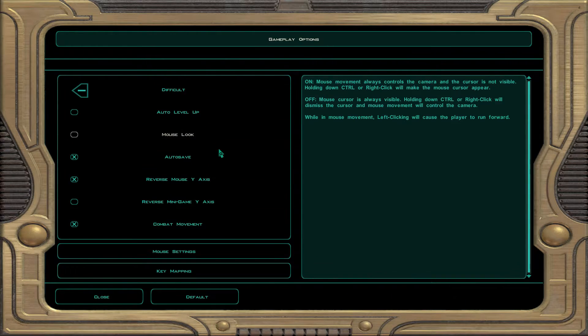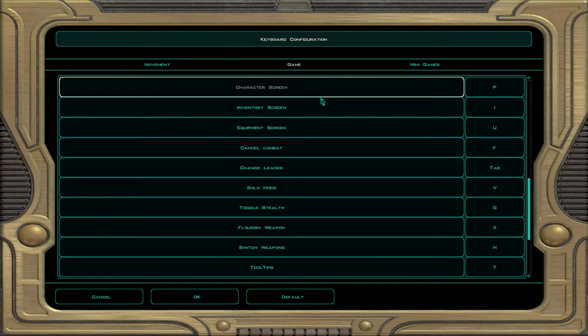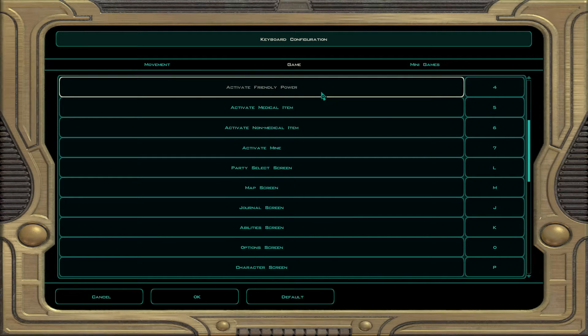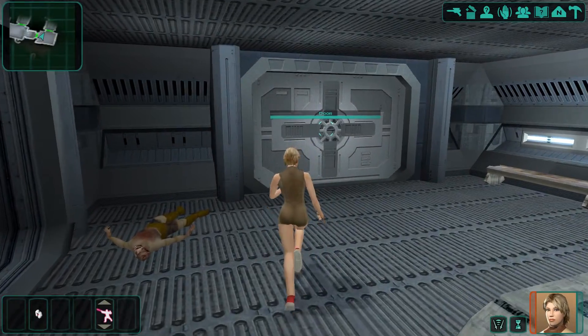Okay, so joy is going crazy. How do I save here? Default action R activate. Left action. Quick save. Yeah, same keys as before. There we go — quick save.